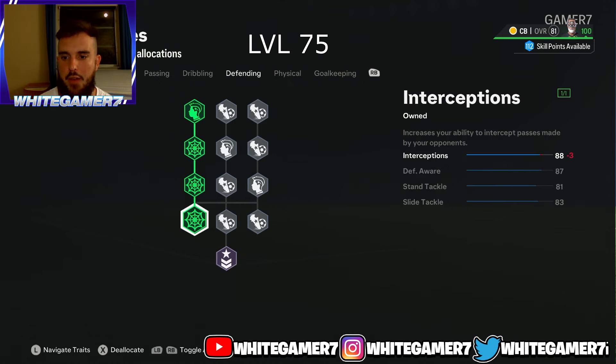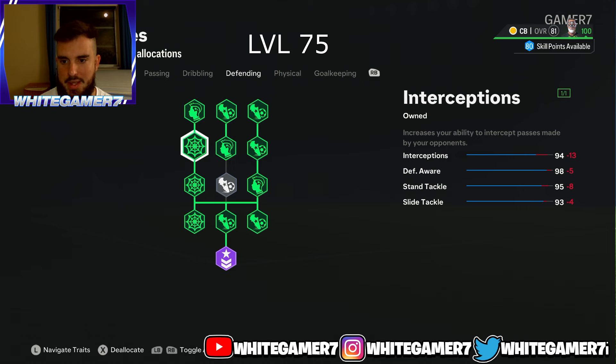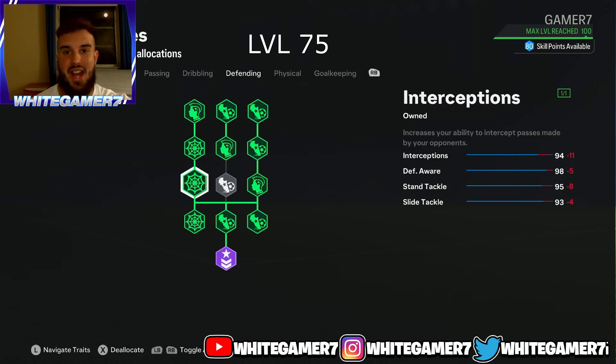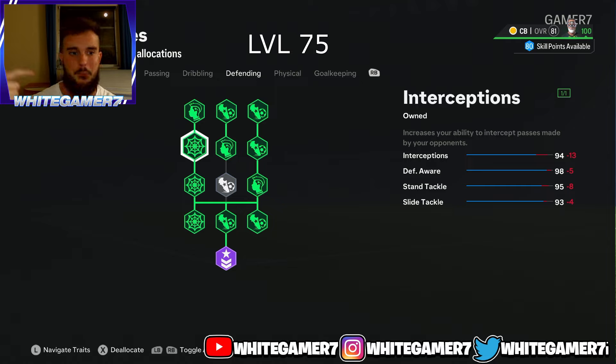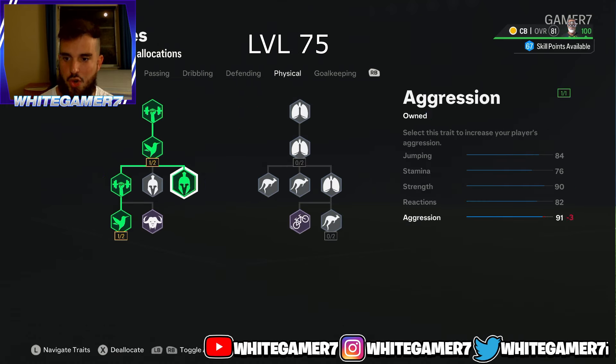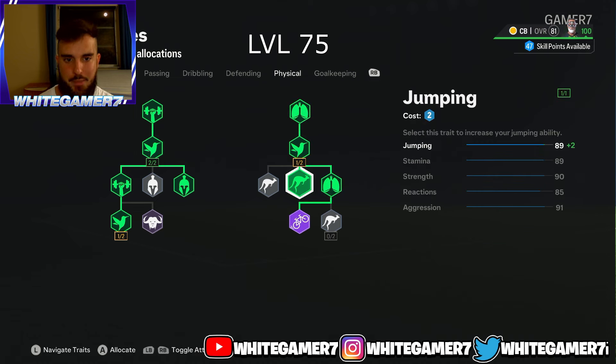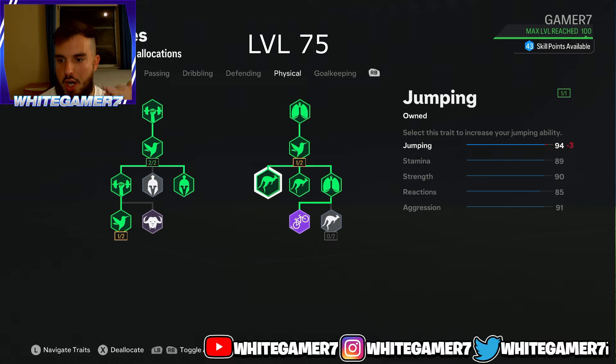For defending at level 75, get the Guardian archetype and fill everything out except the final slide tackle node — 93 slide tackle is more than enough, you won't notice the extra four. You'll have 95 standing tackle, 98 defensive awareness — allowing better standing tackles, blocks, and interceptions — and 94 interceptions. For physical, get aggression, reactions for a small boost, then on the right side get jumping three times for 94 jumping, 90 strength, 85 reactions, and 91 aggression.